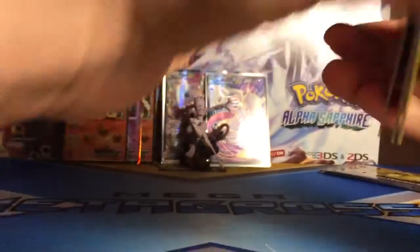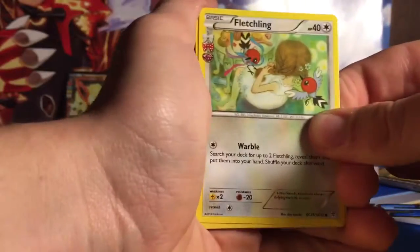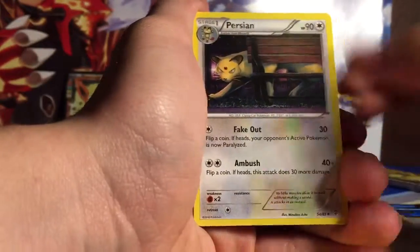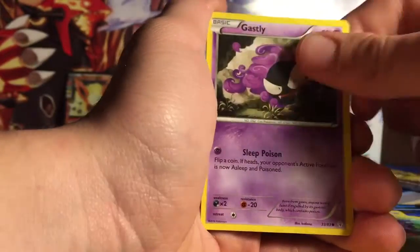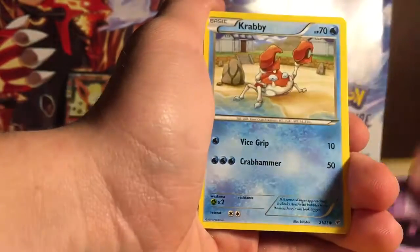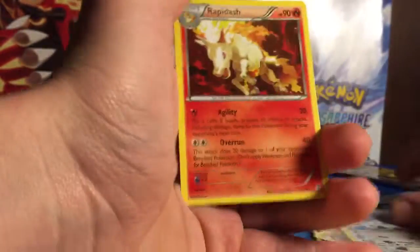Okay, second to last pack — there's a Venusaur one. So we got Fletchling, Persian, Machoke, Tangela, Gastly, Psychic Energy, Krabby, Reverse Hitmonchan, Altaria, and Rapidash. Rapidash — I said that all weird.